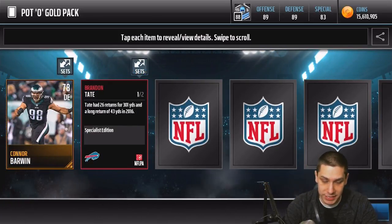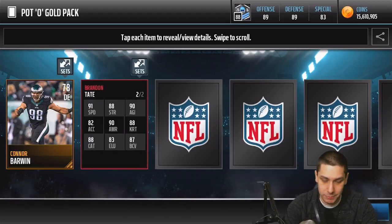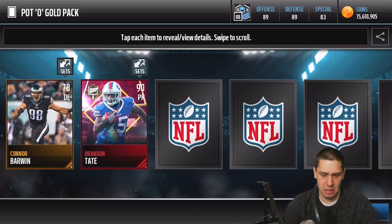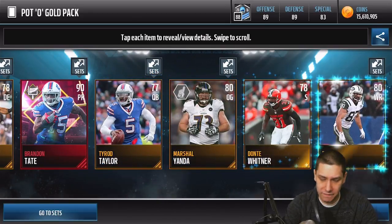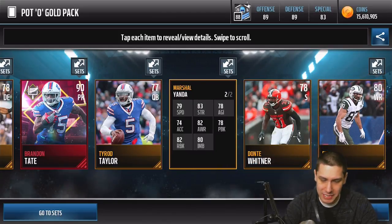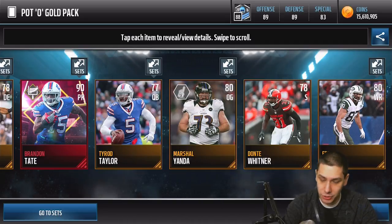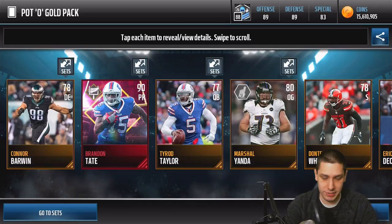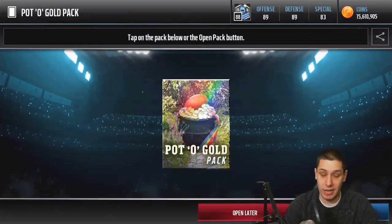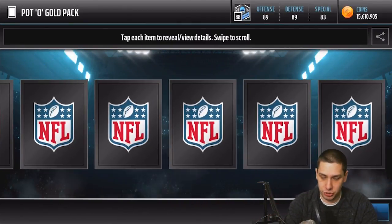We get another Specialist — a Punt Returner, Brandon Tate. 91 speed, 82 acceleration. Are you kidding me? There are offensive linemen with better acceleration than that. He's got barely better acceleration than Marshall Yonda. That is horrible, that is ridiculous. Eric Decker's got horrible acceleration too. We've gotten basically all the Specialists except for Tavon Austin so far — I bet Tavon Austin is like the rare one, just to screw me like that.